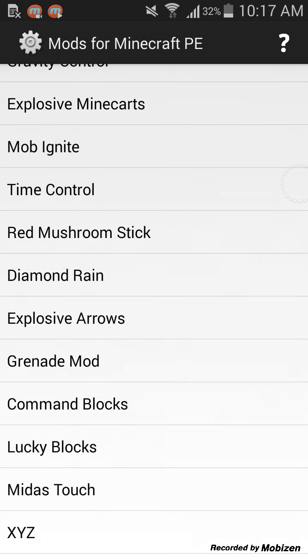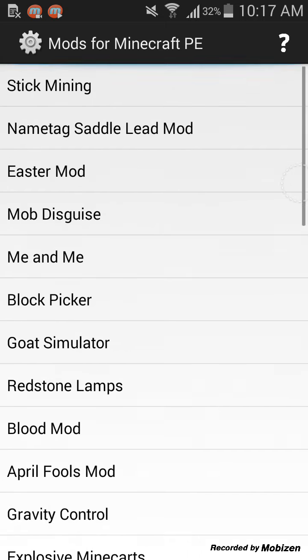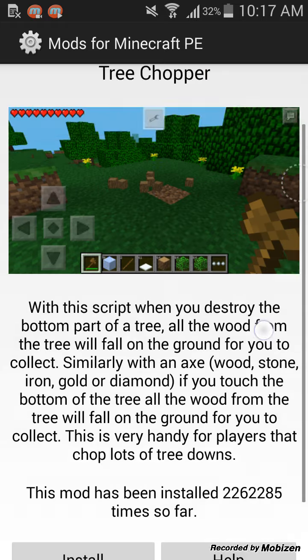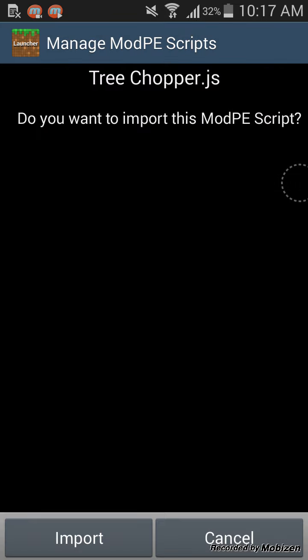So yeah, you can get those mods. Let's get the tree chopper mod. You go to tree chopper and you press Install and then Import. But I'm not going to do that because I already have it.